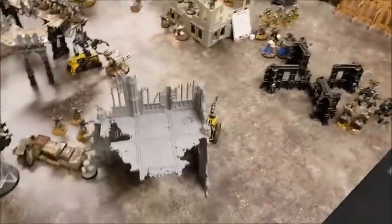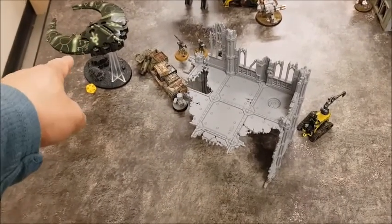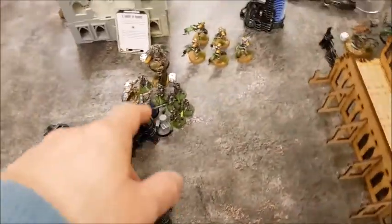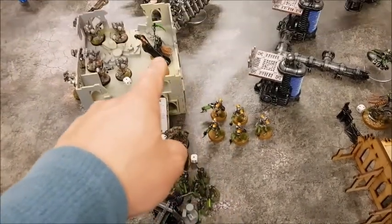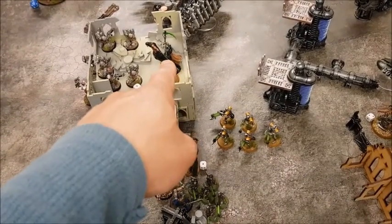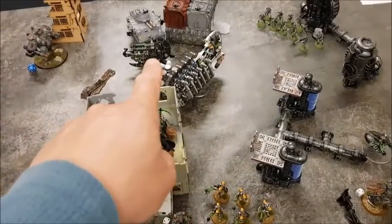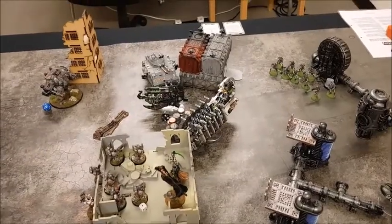Movement phase for Necrons turn three complete. The Flyer pivoted and moved across — it's on its middle bracket so can only move 20 to 40 inches. Death Marks skipped forwards. No much movement in the center. The Katana and Overlord advanced up into the building. The Cryptek turned to support over the back. The Annihilation Barge moved forwards to challenge the Predator for Objective Two.